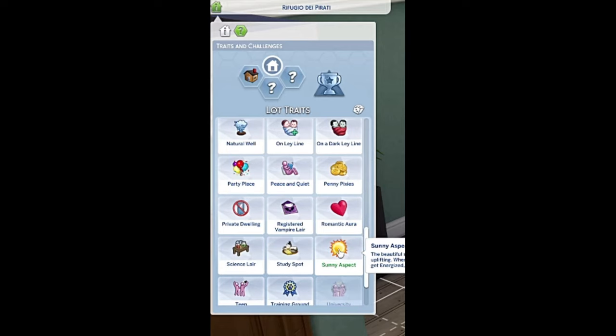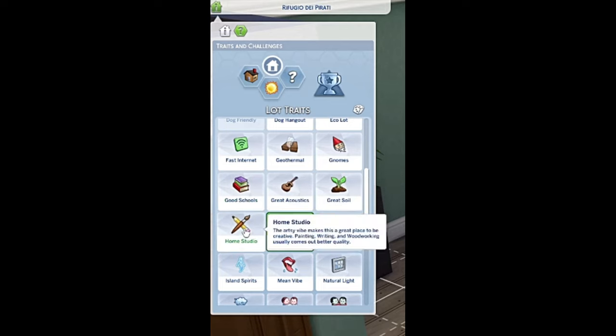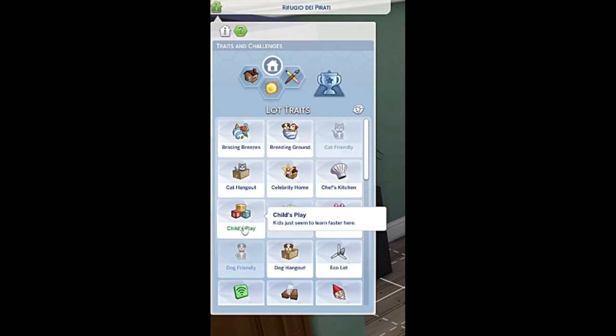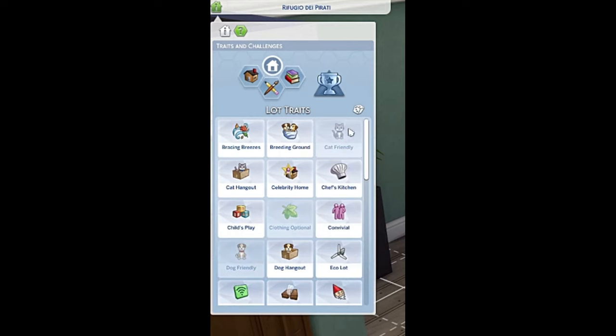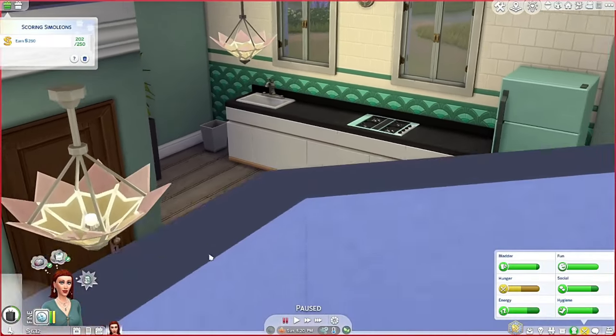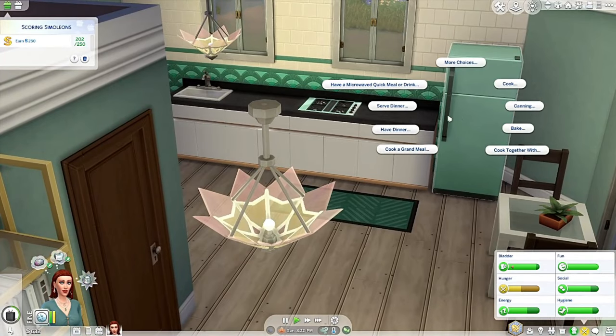Let's pick lot traits right now. I'll do homey, cooking, handiness — yes. Sunny aspect would be good. I'd usually do good schools but they're not married yet. I'll do home studio so she can get ahead in her career quickly and take days off to take care of the kids. Actually, let's just do good schools for right now. Those are our lot traits.